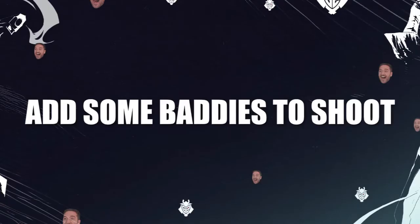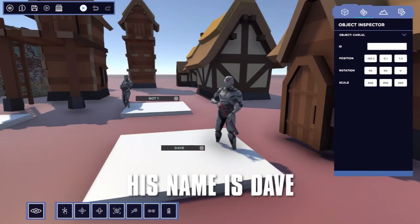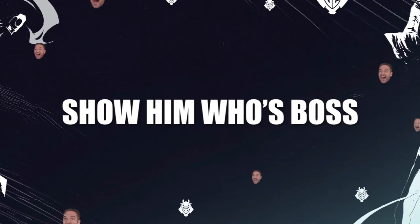Add some baddies to shoot — put a guy here, then a guy there. You see this guy? His name is Dave. Dave just threw a clutch by not defusing the bomb. Show him who's boss.